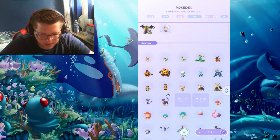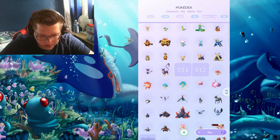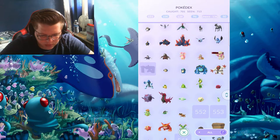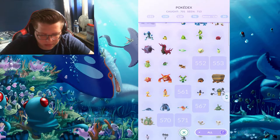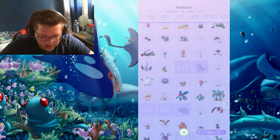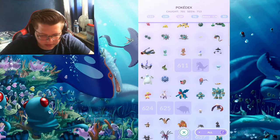Unova is also pretty close to being done. I don't have 511 or 512 — I'm just waiting, I have a shiny one of those so I'm waiting for candy. I'm missing a couple here and there — things like Haxorus and Bouffalant, but Bouffalant is also regional.